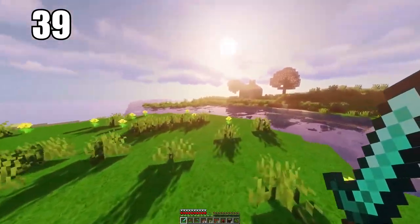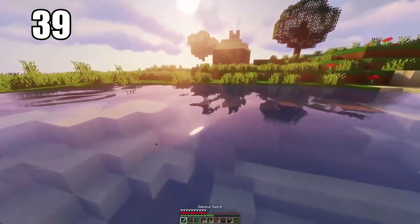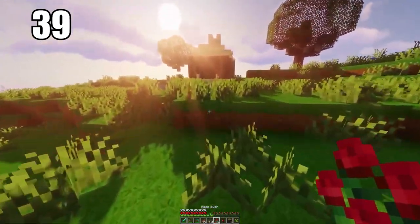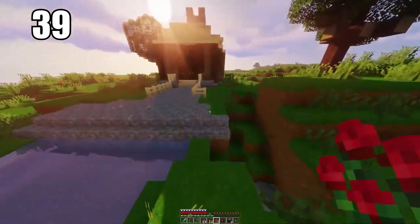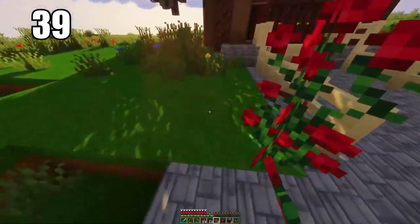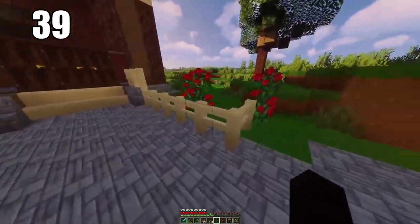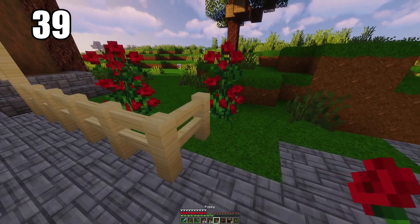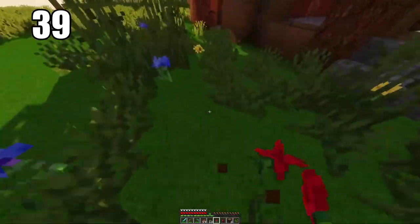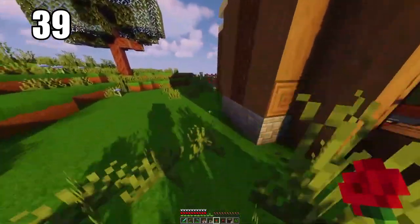Tip number 39 is opening up multiple food sources. It might take a while to get there, but eventually you'll have a farm with a bunch of vegetables going at once, and even an animal farm for extra sustenance. If you set up multiple farms properly, you'll never have to leave your house for food — it's an almost infinite generating source. I recommend setting up as many vegetables as possible, along with both a pig and cow farm.